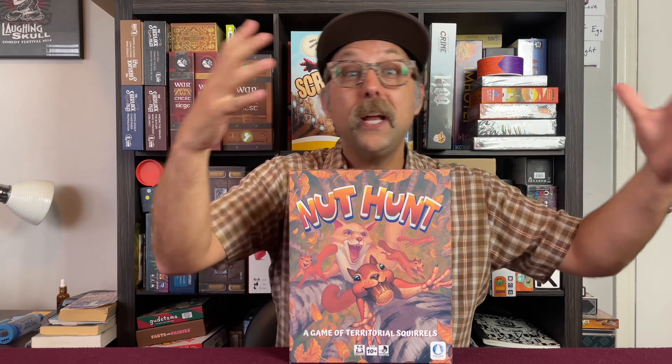Nuthunt is a family-weight route-building game. On first glance, some people might say it's kind of like Ticket to Ride, and maybe a little bit. But the big difference here is that the roots aren't set — the roots can change throughout the game based on what the fox is doing, which makes for some chaotic funness. Because you'll be building a root, and then the fox will come along and make all your squirrels scurry away, and you're like, oh man, all that work down the drain.